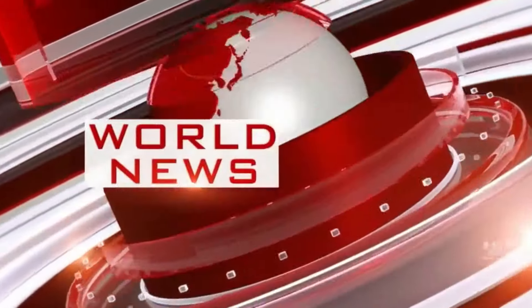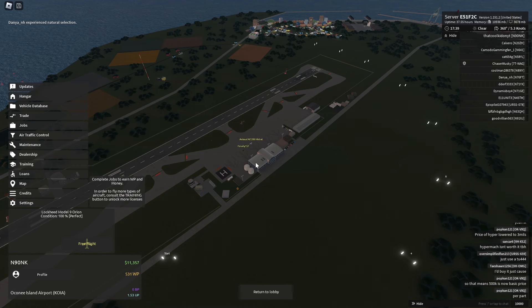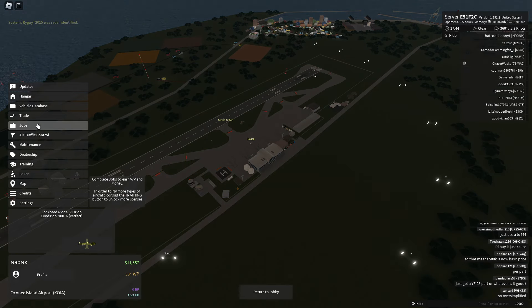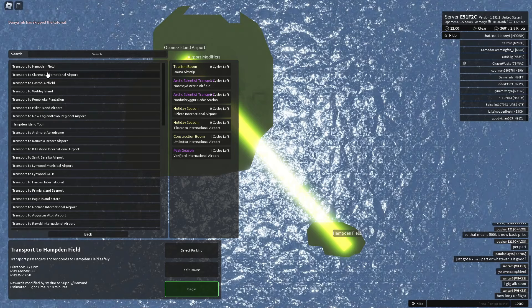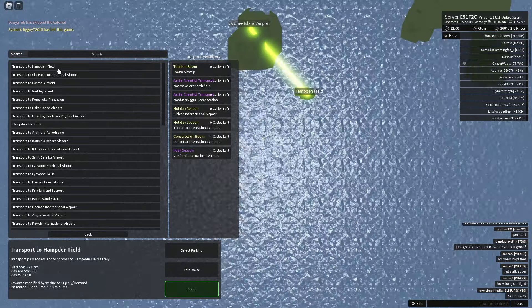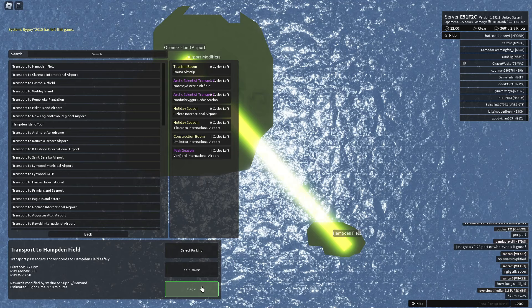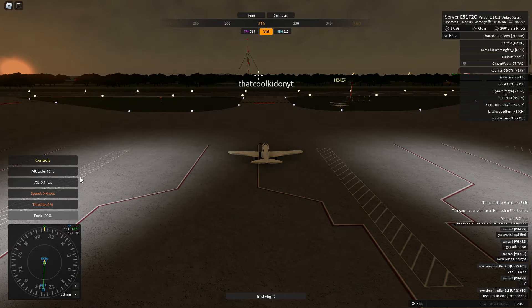We're doing Aeronautica now. Alright guys, here we are in Aeronautica. Looks like quite a good menu — it's quite clean looking. Let's go straight ahead into the jobs. Alright, here we are in the jobs. There is quite a variety of jobs, which is quite nice. There's multiple islands — it's quite a big map. But I think we will just go for the first one because it's the shortest. Alright, let's load in here.